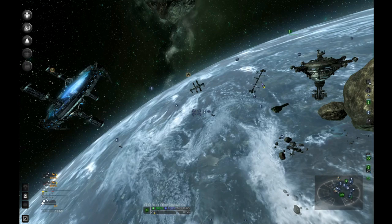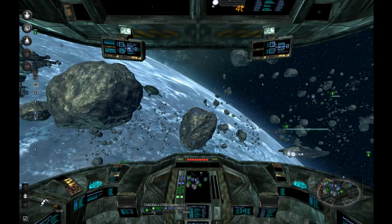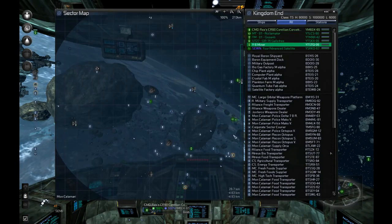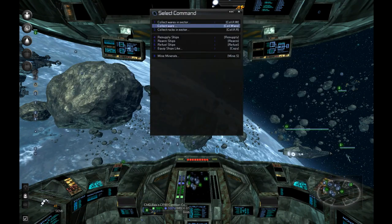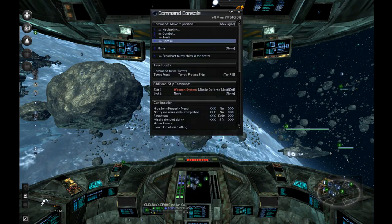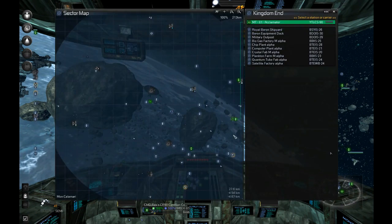There we go - I had the HUD off, that was the issue. So let's see here: miner, special, mine minerals, select station. It was aborting and I couldn't select it. Select the Acclimator and start. It's going to unload there and then start mining.